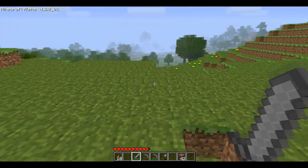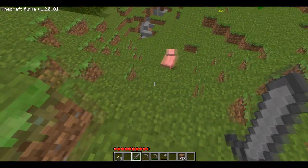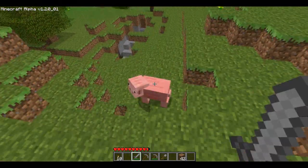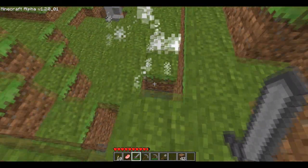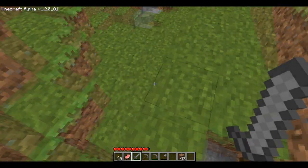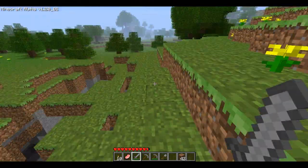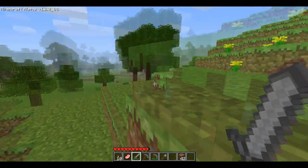We might see some frame issues at the moment, just because the world is randomly generating itself as I walk. Alright, pig — whoa! That was close. I almost fell in that hole. That would have hurt. Seems to be an underground network of caves below us. Interesting.